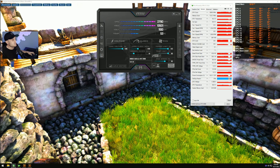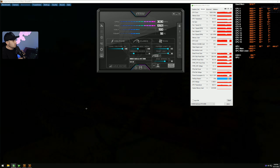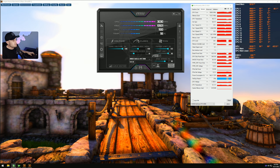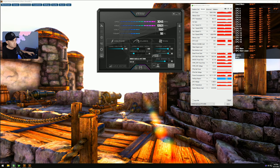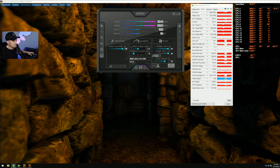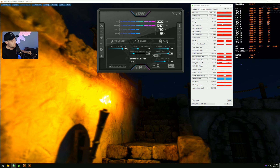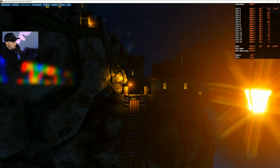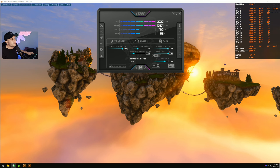Then go back and dial in the overclock. Start increasing the core clock offset until you start getting artifacts. Now I don't know if you guys can see that — there's little blue artifacts, sometimes little white boxes, black boxes, blue boxes, really strange artifacts. Let me bump it up a bit more to make something obvious. Some of you won't be lucky enough to push it that far. There we go — see those blue blocks? That's artifacting. Start cranking it back down.